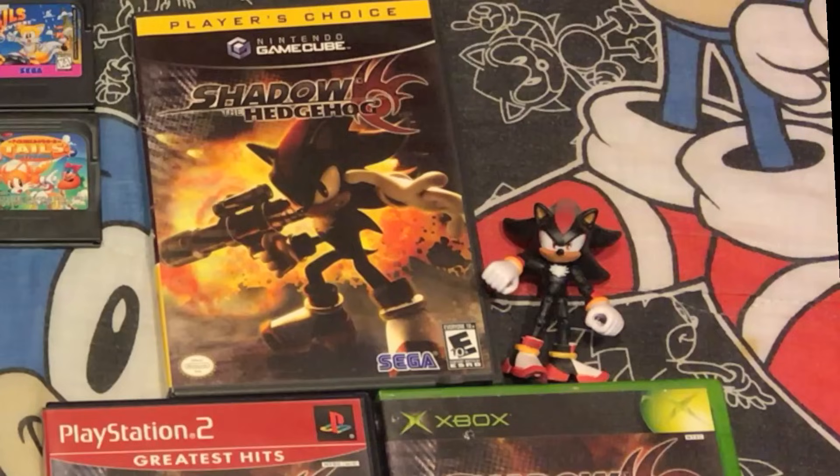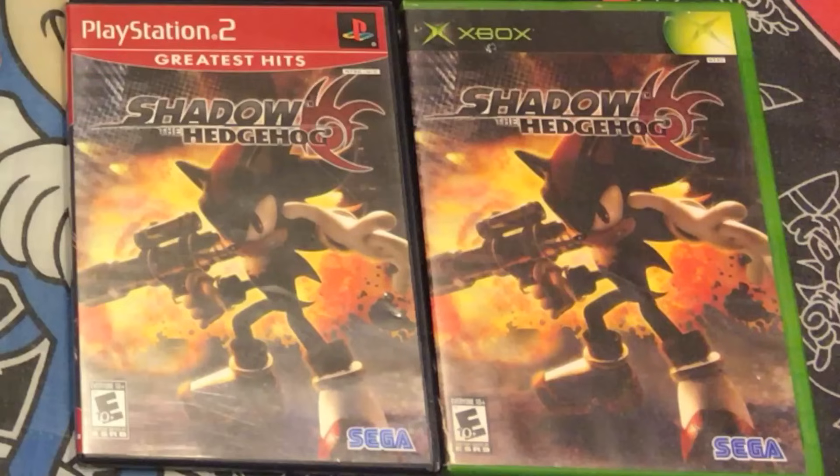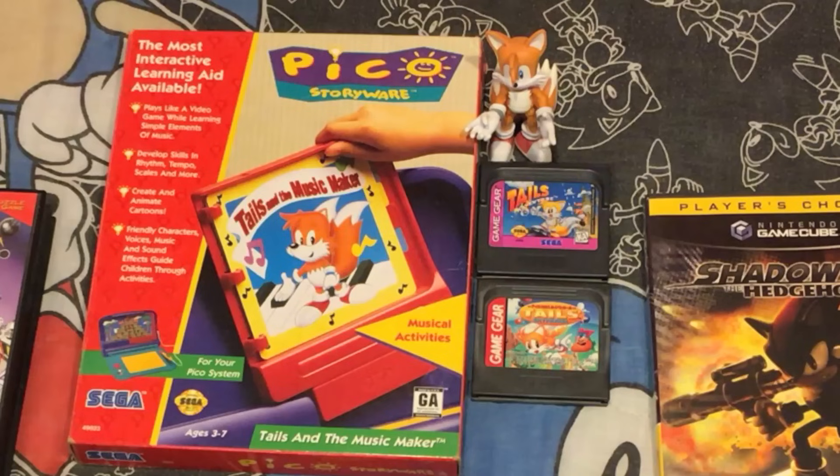Here's Shadow the Hedgehog, and he's got his game on 3 systems too: the GameCube, the Xbox, and the PlayStation. But it's Tails! And he doesn't just have a game on 3 systems — Tails actually has 3 completely unique games: Tails and the Music Maker, Tails Sky Patrol, and Tails Adventure.